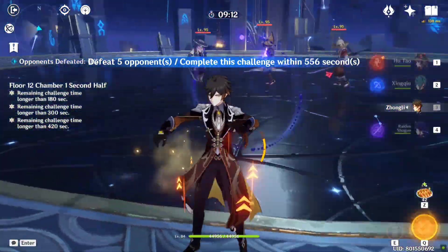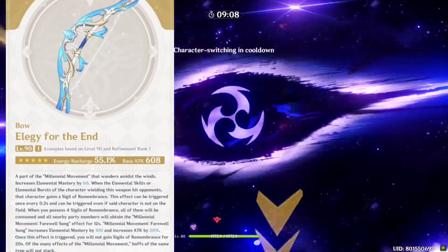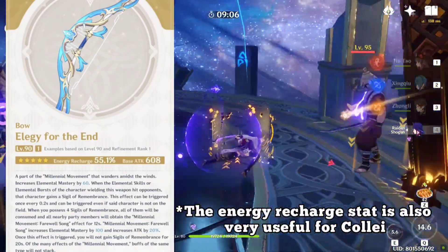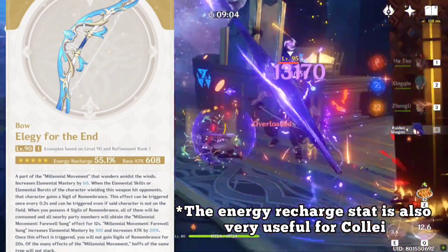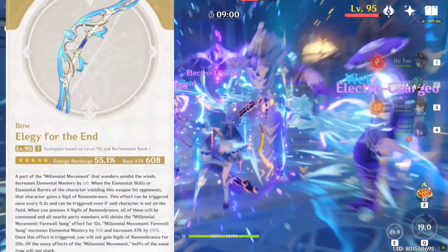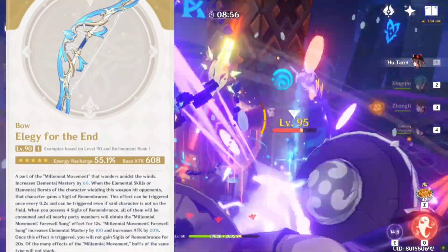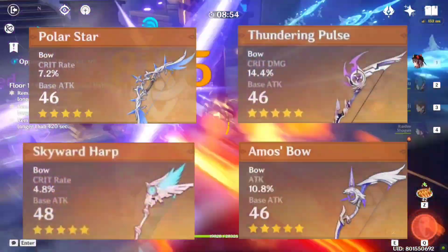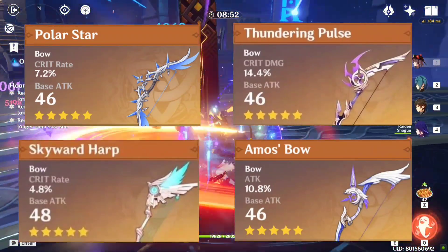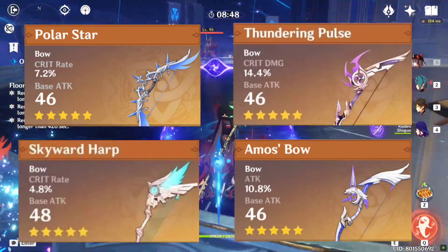For her weapons, I think the best weapon to have on her will be Elegy for the End, as her burst will deal continuous off-field damage which will trigger the passive of Elegy and give buffs to all party members. This bow will further increase Collei's elemental mastery, which in turn will increase her reaction damage. Other five-star weapons including the upcoming five-star bow are also great on her for maximizing her raw damage.